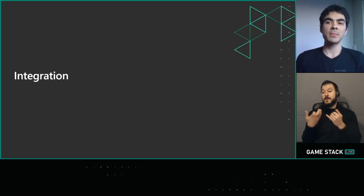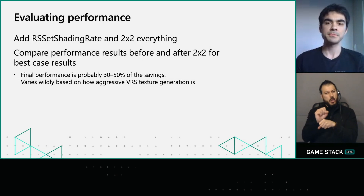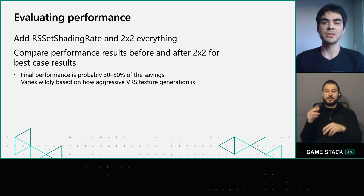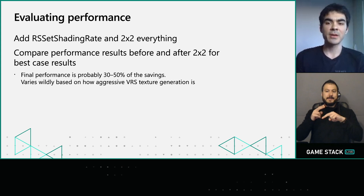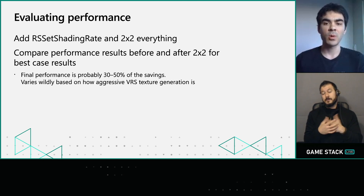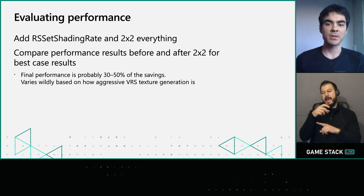I wanted to talk about things that will help you evaluate whether VRS is worth pursuing and how much work is involved. For performance, it's very easy to evaluate: using Tier 1 VRS, you can simply set everything to use a 2x2 shading rate at the start of every command list and see how that changes performance. This is something I'd expect would take less than a day to test for most engines. My suggestion would be to take that final performance gain and consider your real win to be something between 30 to 50% of those savings. You shouldn't be looking at whole-frame performance time, but specifically at passes where VRS would make sense.